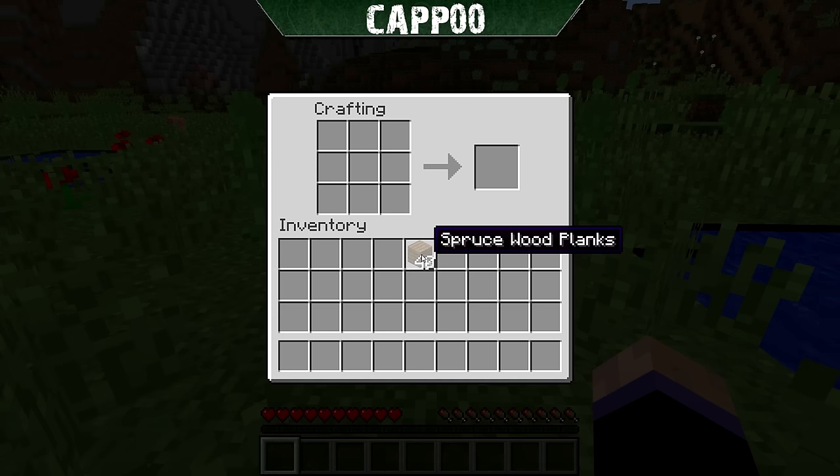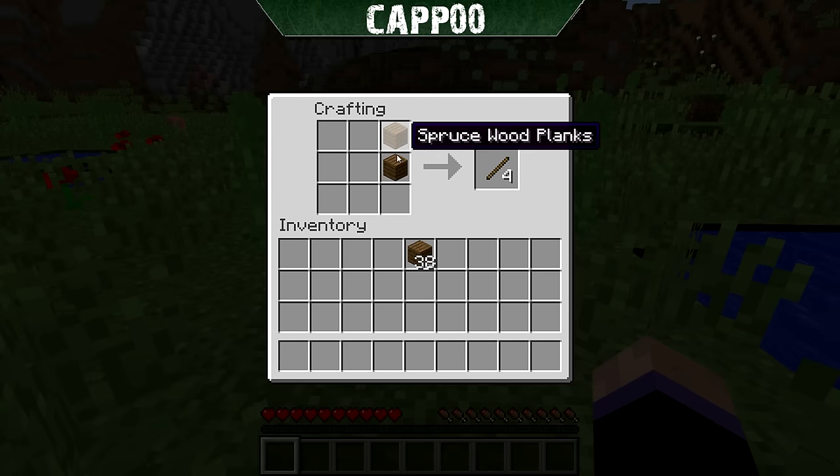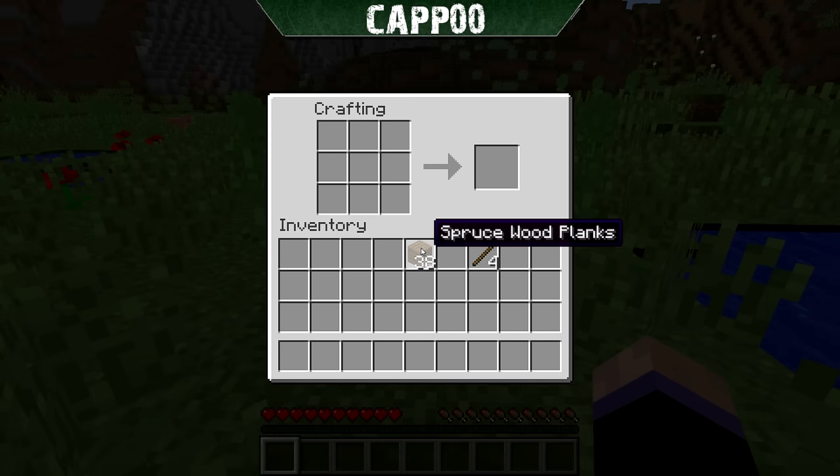Now on to some basic crafting. You right click to access the crafting table, and you'll see this one is a 3x3 versus the 2x2 one in your personal inventory. Something you're also going to need is sticks, and you get those from wood planks. Place one above and one below anywhere on the table — it doesn't necessarily matter where — and you get 4 sticks for each set. Make a couple; you don't want to waste your entire stack. 16 sticks is a good start.